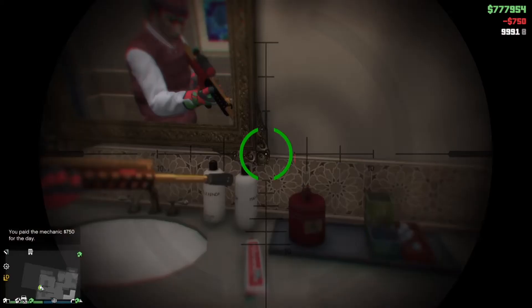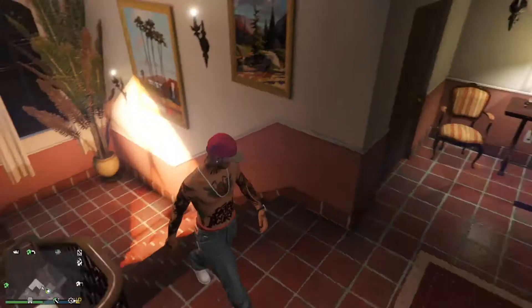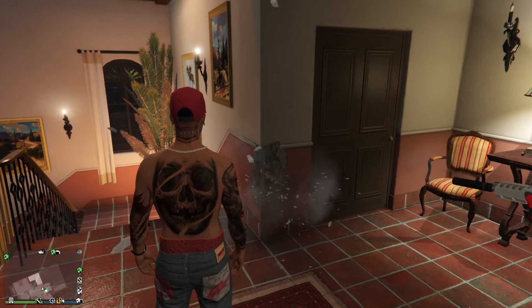There's a GTA San Andreas Easter egg for those who don't know — the toothpaste in the bathroom says CJ's toothpaste. I also like the attention to detail on this part of the wall, because it's one of the few in the game that actually tears apart when you shoot it. And in case you were curious about what system Michael's son plays on, it looks like he's team PlayStation.